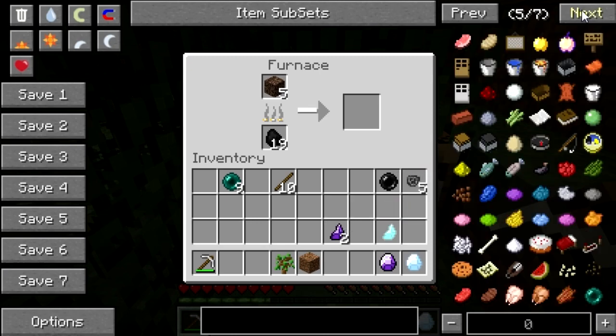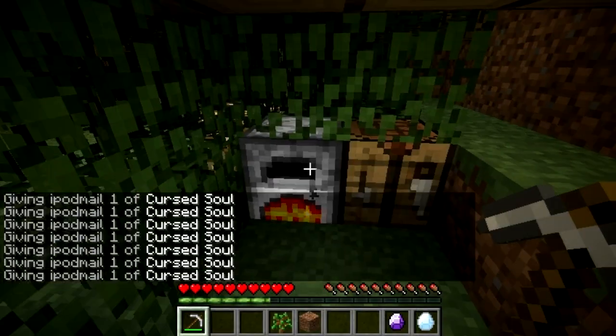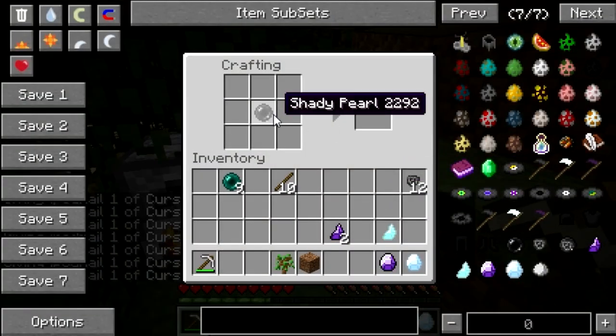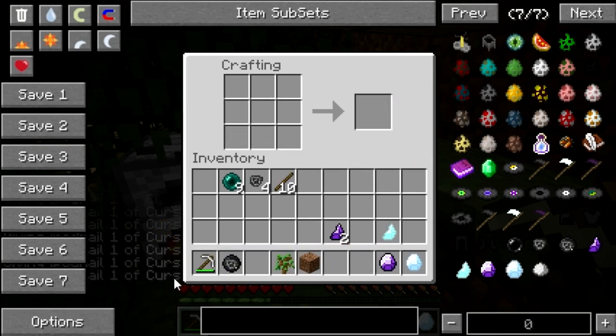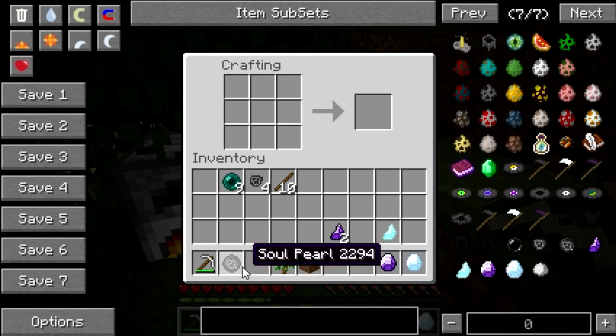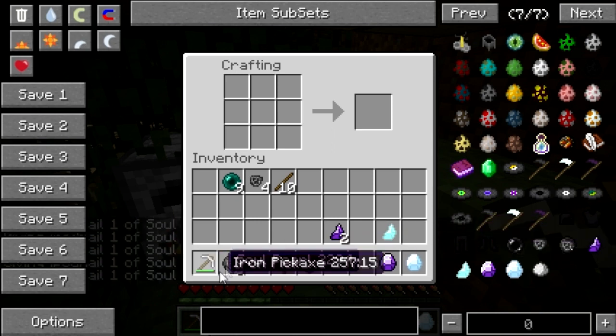We're just waiting around for the cursed soul. I can actually spawn a couple in — there we go, that will help us in the crafting stage. What you're going to do is wrap that around like so to create the soul pearl.